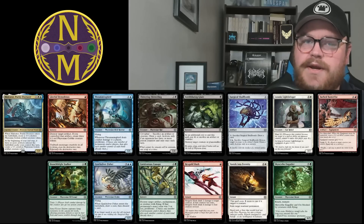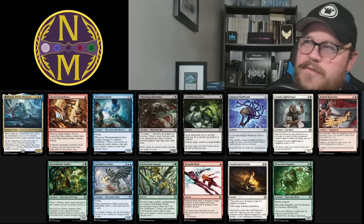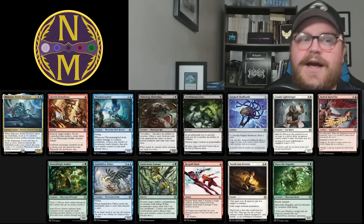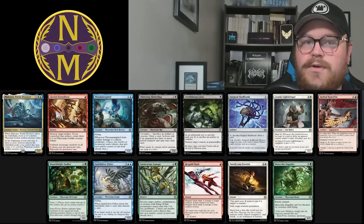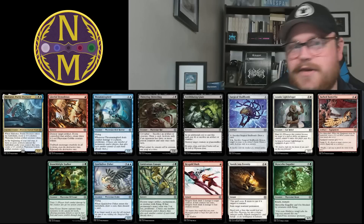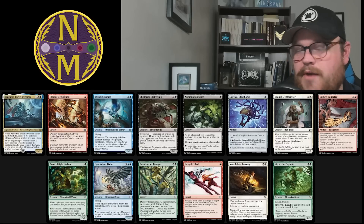Hexgold Slash is so cheap and efficient. It kills a huge number of creatures in the format that don't have Toxic, and if the creature does have Toxic, it can basically kill every Toxic creature in the format. It is cheap interaction — one of these cards where you can block and hold up your removal spell to use in response to your opponent's trick, setting up a trade. Killing three or four drops with Toxic with it feels especially good. Hexgold Slash is an excellent common I would be happy to first pick.